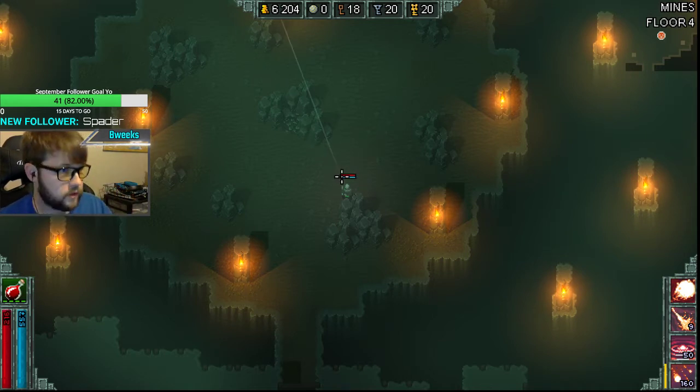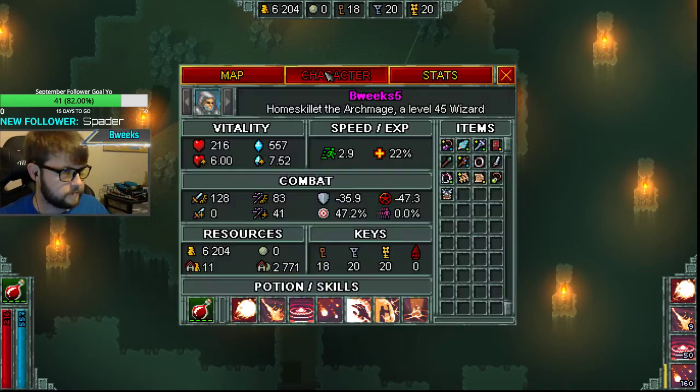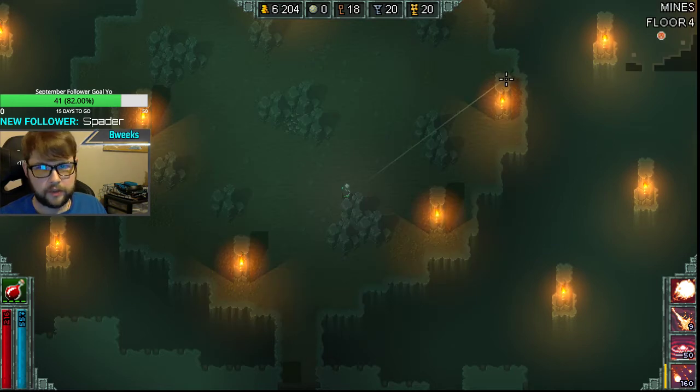This is probably the hardest character to do this boss on — you just have very low margin for error. I think we'll ultimately be fine. Crit is 47.2, 500 skill crit, so hopefully I'm getting combo pretty easily. We're going to precast a meteor.